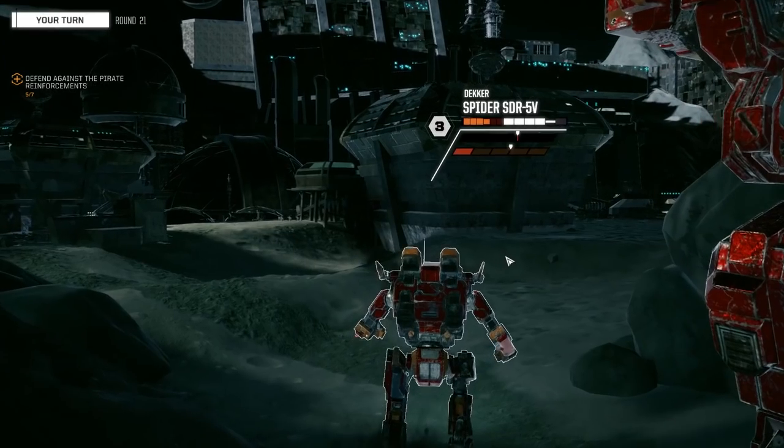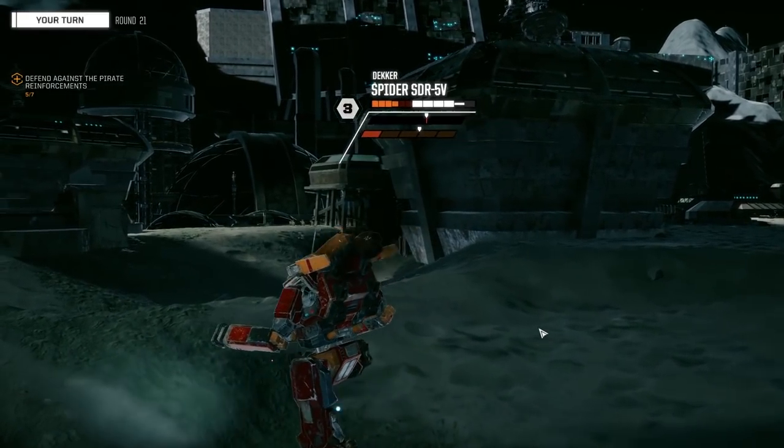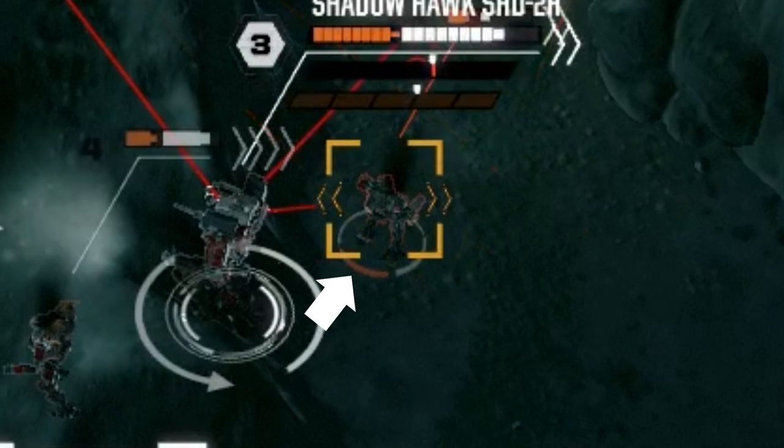This is especially important when considering your mech's legs. If it loses one, the mech can no longer sprint. If it loses both, it's out of the engagement. You can check which angle you're firing in from by paying close attention to the ring below enemy mechs.